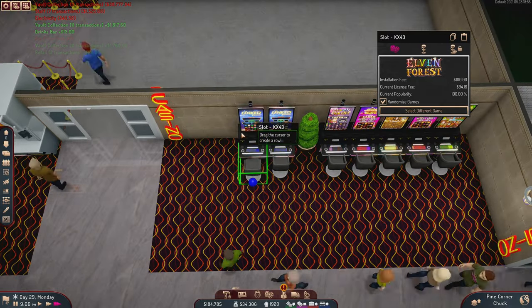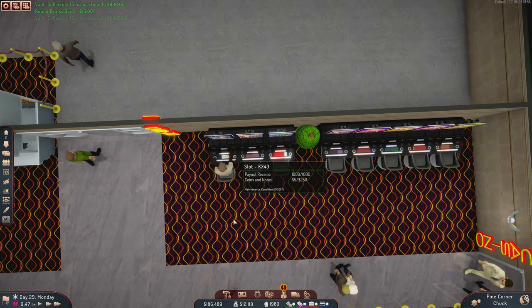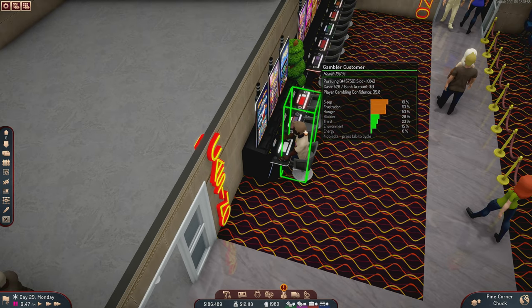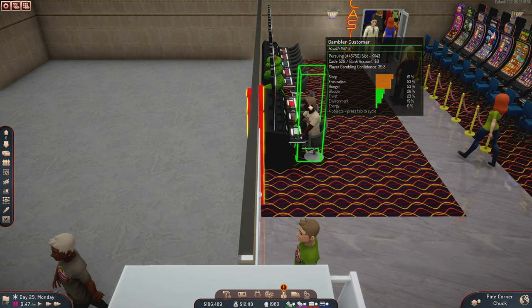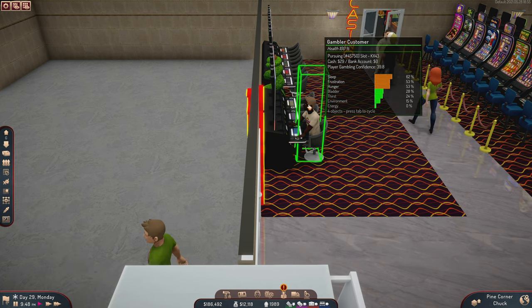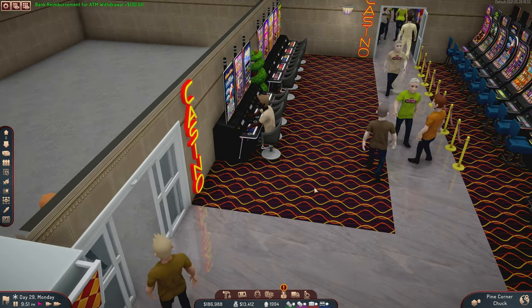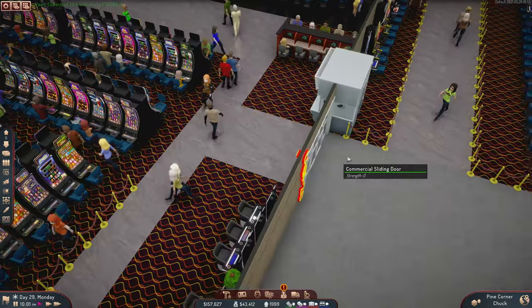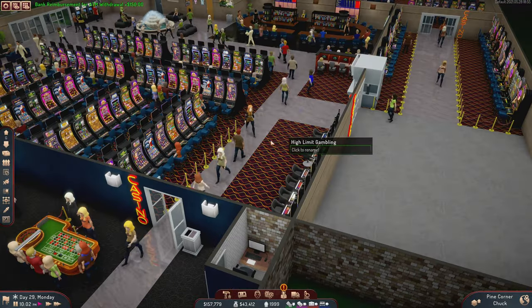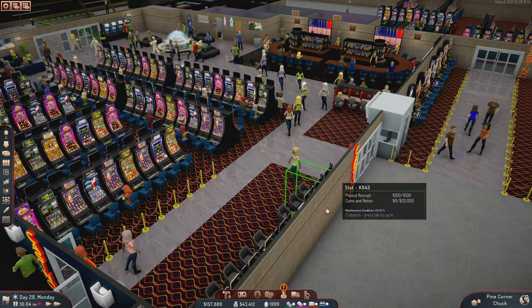We'll eyedropper this one and put in like three of these, then change the game settings. Alvin Forest is playing immediately — he sees he can win six figures, so he's in. Mr. $29 in cash and nothing in the bank account... yeah, he lost. Not everybody can win. He doesn't even have enough money to play again. But hey, the policy is: if you lose more than $50 in my casino, you get a free drink. Lose this game just once and you get a free drink — how cool is that?